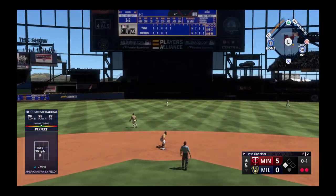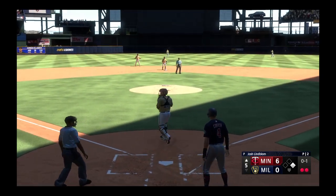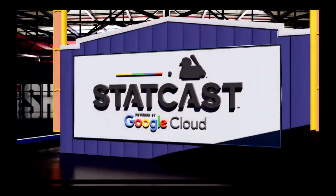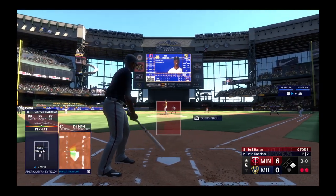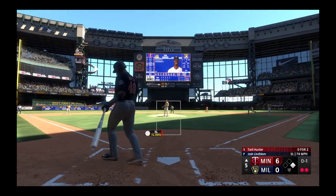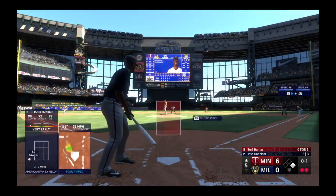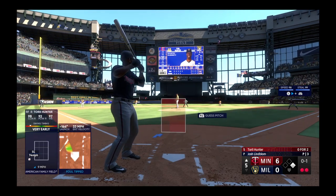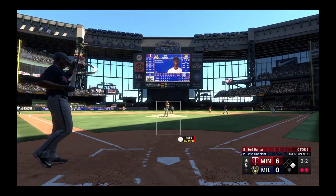Base knock to center field — Correa on his horse and coming home. Adamas with a relay home — he beats it, safe! It's six-nothing. Let's dive into the numbers courtesy of StatCast. Do you even feel contact being made when you hit a ball that hard? No — that's just the best feeling in the world as a hitter. You square it up perfectly and it's like you didn't even swing the bat. He sent this one flying at 114 miles per hour — that's flexing your muscles a little bit.